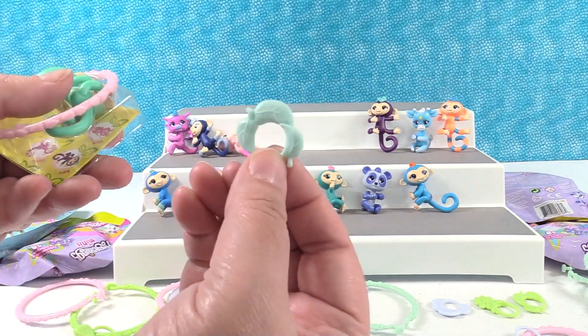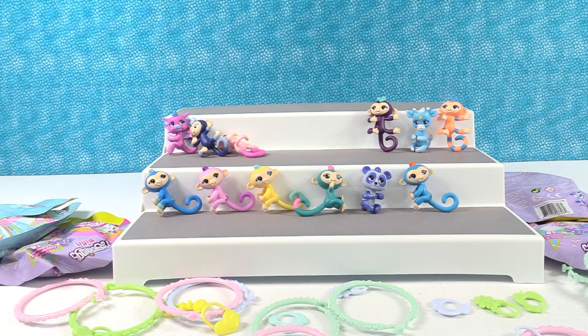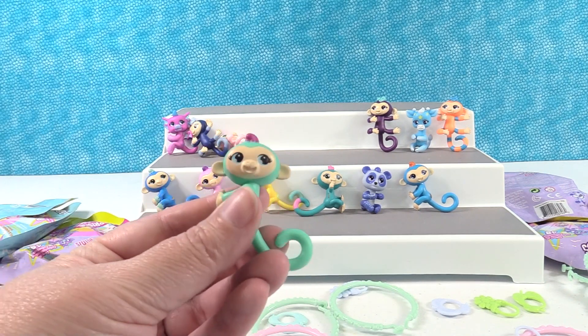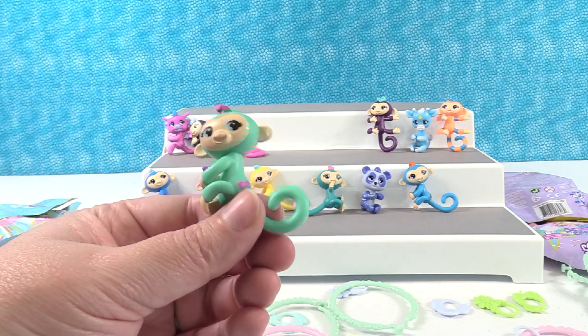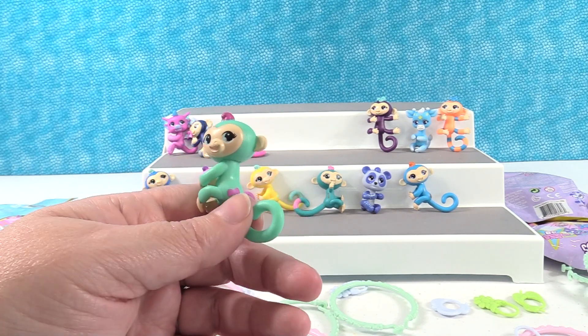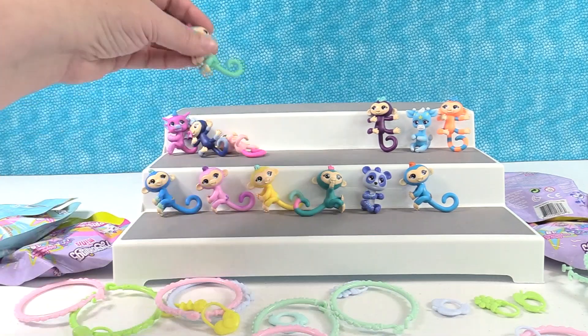Our charm is one of the little leaf charms with a pink bracelet. And we lost our fingerling — I think we have Nev. I'm going with Nev. Nev is a pretty color. One of the things I love about the Fingerlings is they're all different colors.